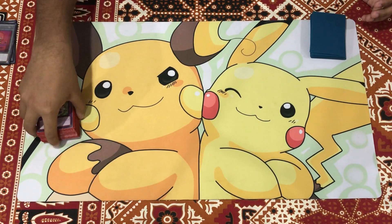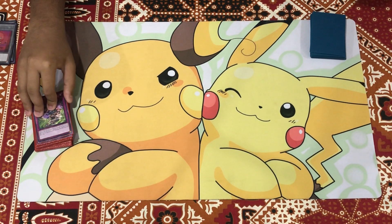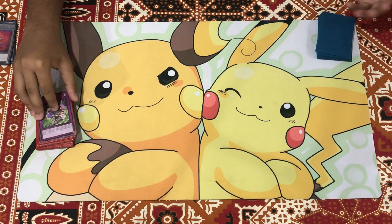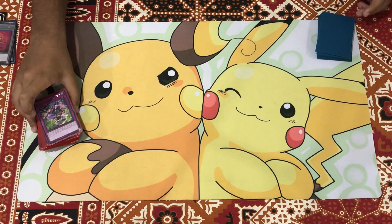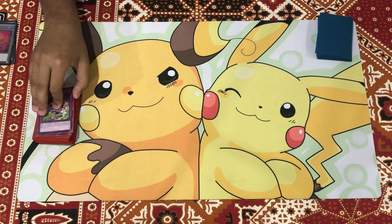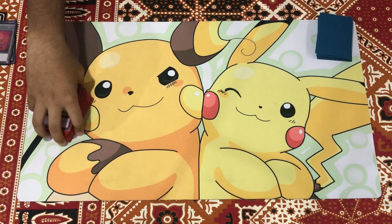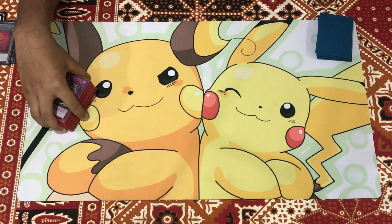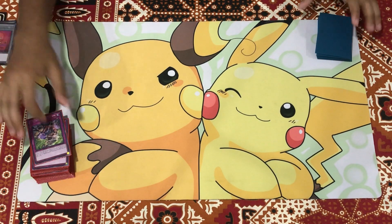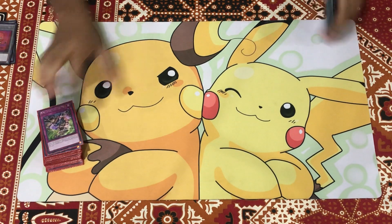That's for the main deck. I'm not playing supporting engines you might have seen in other decks — I have seen some people experimenting with Unexpected Dai, Rescue Rabbit, and Mystery Shell Dragon. If you guys want, you can play a smaller Rescue Rabbit engine. Personally I'm trying to minimize bricks as much as I can, and Rescue Rabbit is one of those cards where it's really really good but the amount of bricks you have to play for it is kind of ridiculous. But yeah, if you guys want to play it you can. That's the main deck — off to the extra.